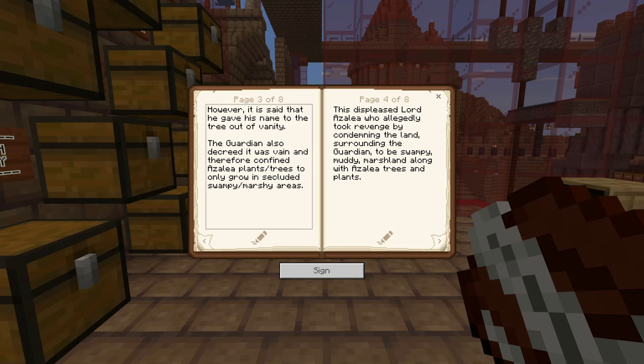However, it is said that he gave his name to the tree out of vanity. The Guardian, who I briefly mentioned, also decreed it was vain, and therefore confined azalea plants and trees to only grow in secluded swampy marshy areas. So basically they're not spread out very far, making them sort of harder to find. And apparently this displeased Lord Azalea — he got a bit angry with that. He allegedly took revenge by condemning the land surrounding the Guardian to be swampy, muddy marshland, along with azalea trees and plants — just to rub salt in the wound.